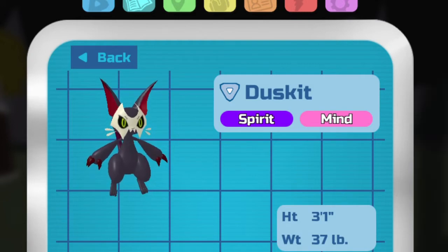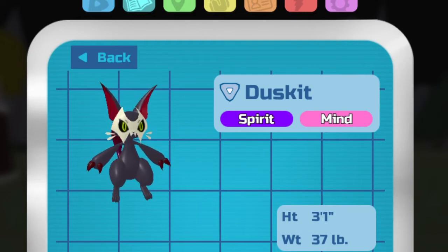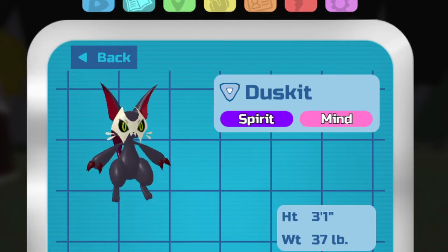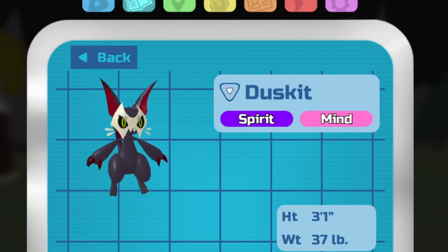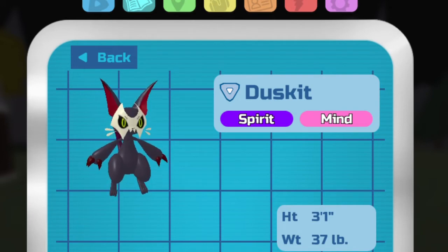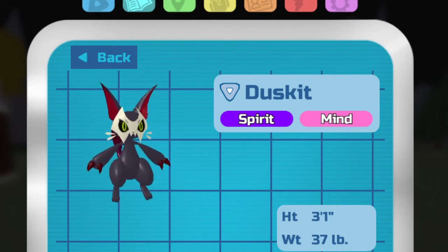The first rumor I'll discuss is Normal Duskit. Duskit is first introduced at the beginning of the game and is the first corrupt Luminary Battle. After defeating it, you can find it anywhere in Rorya. Duskit also has a saddle that you can use. It has a 1 in 128 chance of appearing with boosts and charm. Duskit is also the first rumor introduced to the game.